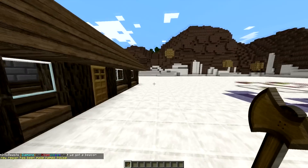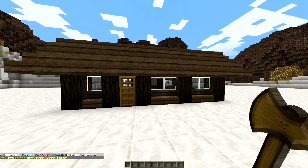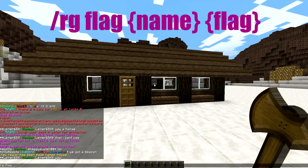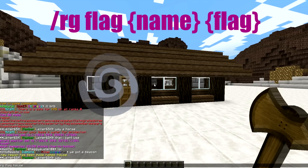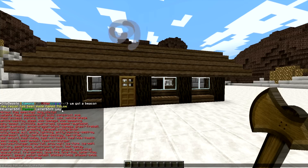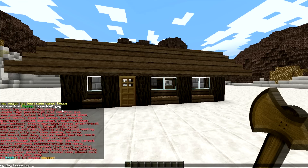It doesn't have any flags yet, so you've got to add a flag. You can do rg flag and then the region name — 'house'. You can put a bunch of different things and look at all the available flags.